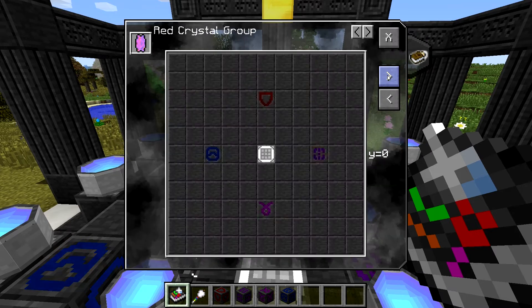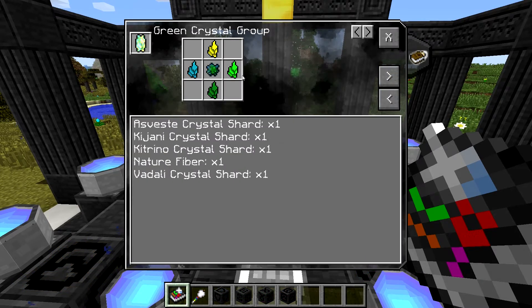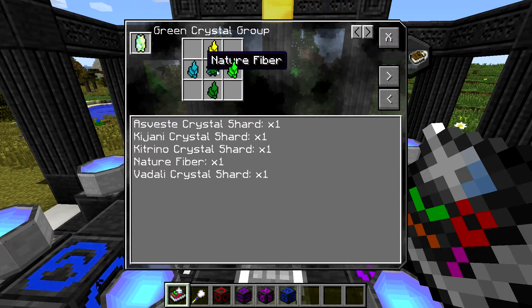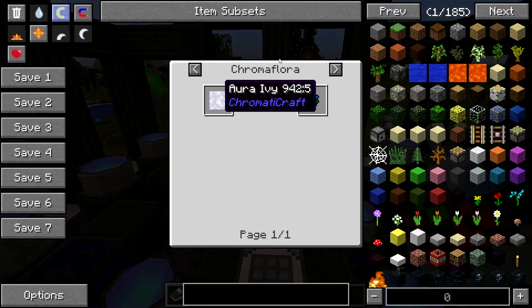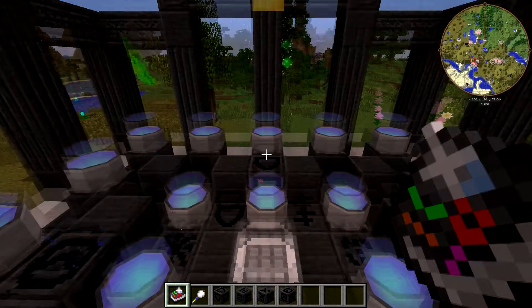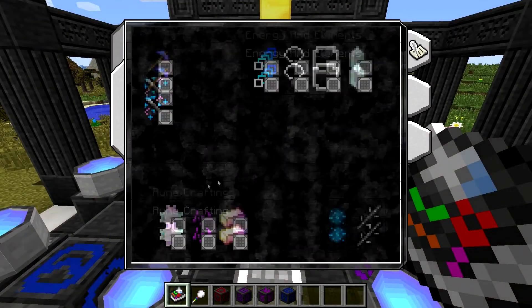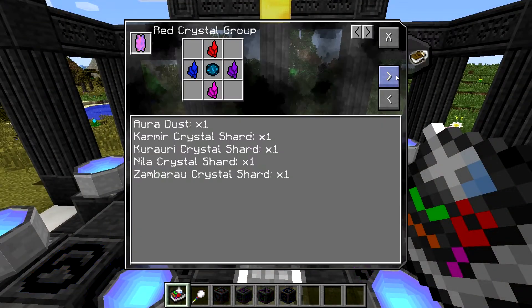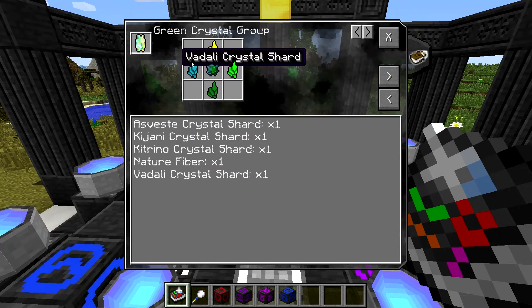Let's go ahead and cast ourselves another crystal group — the green crystal group. For this one, we need nature fibers. You get nature fibers from Aura Ivy in Chromatocraft; you can break it or grind it to get more. Let's look at the recipe again because I forgot: we need yellow, light green, dark green, and Vidali.